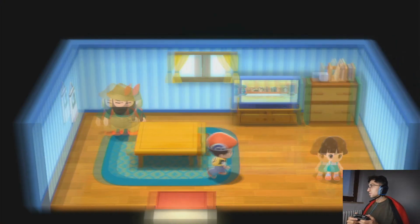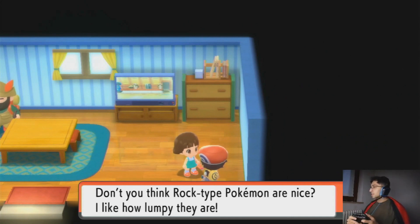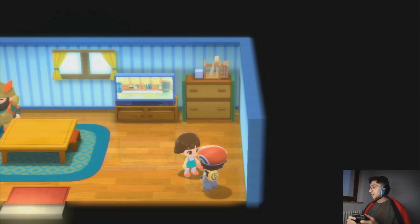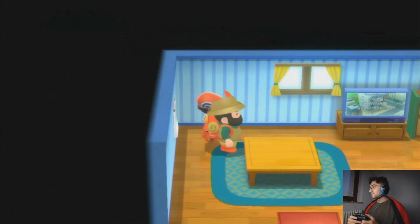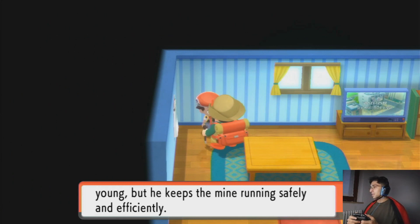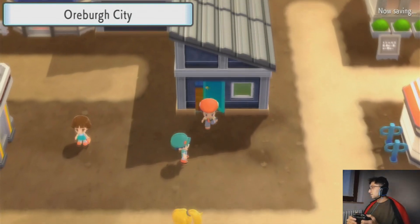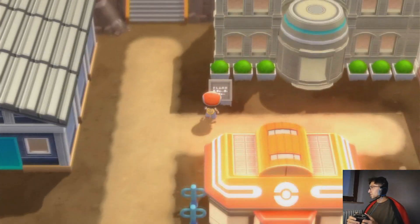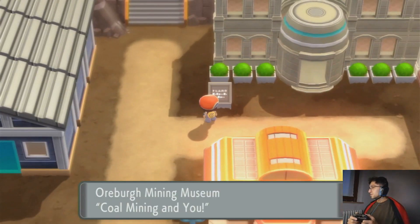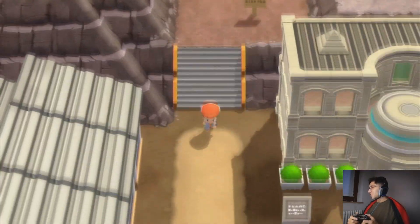Another house to explore — that one is very small. Roark is a user of rock type Pokemon. Don't you think rock type Pokemon are nice? I like how lumpy they are. Roark is our town's gym leader — he may be young, but he keeps the mine running safely and efficiently.